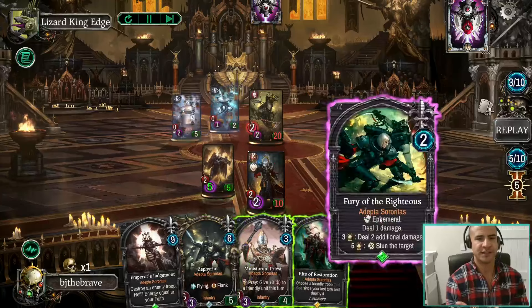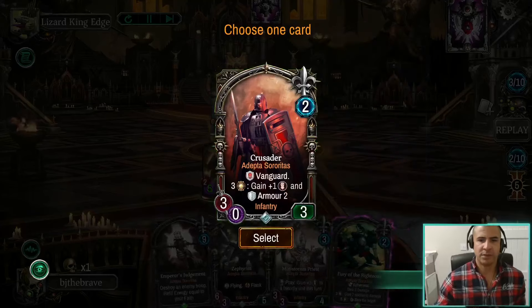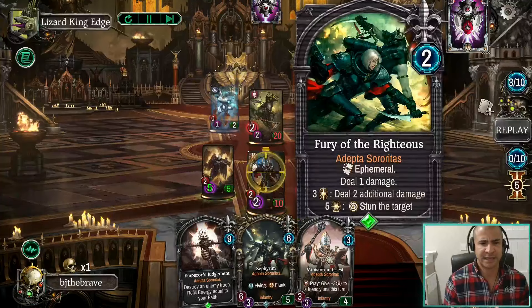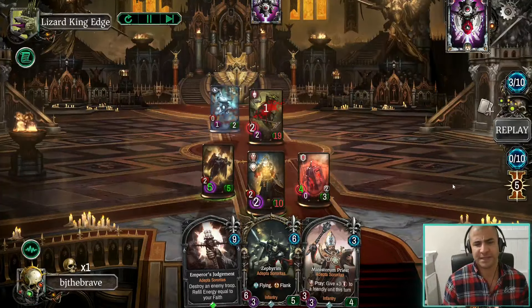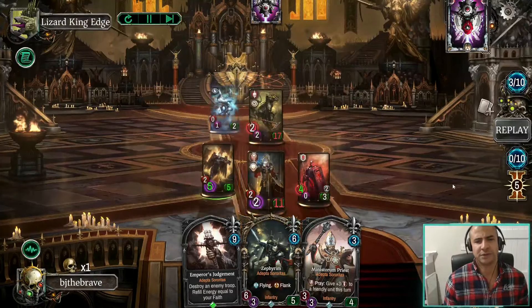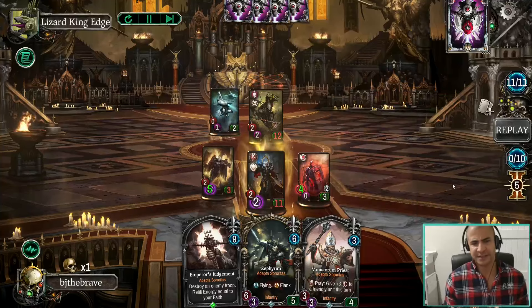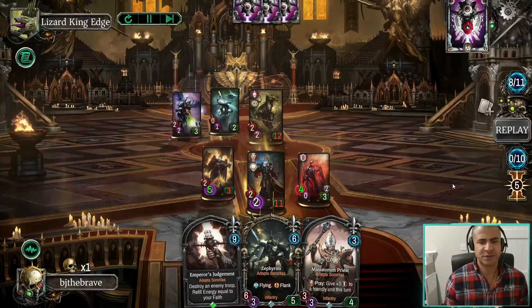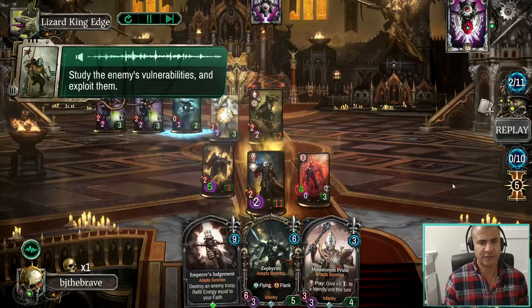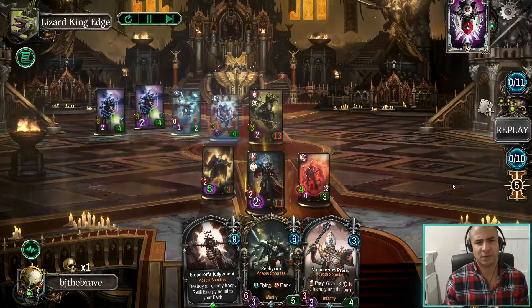We use Divine Intervention here — this is one of those cards people often get greedy with. But I really do think that was absolutely the right thing to do. Not to mention we've got Emperor's Judgment in hand. Plus this Tau deck only plays medium big units — they don't play giant units. So now we've got five faith, we can stun the Warlord, and I'm feeling much more confident at this stage. This is the first turn where I really feel it — we used Divine Intervention and finally stunned their Lord. So now he goes all in on stealth to try and set up a potential lethal or wipe.